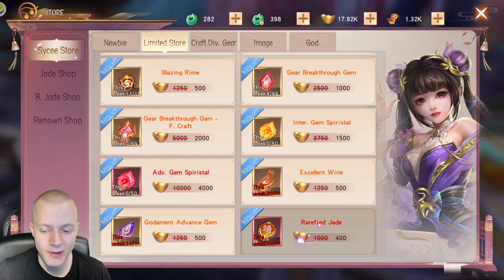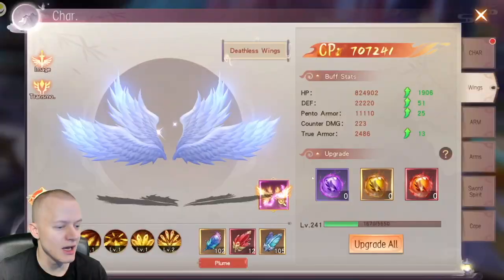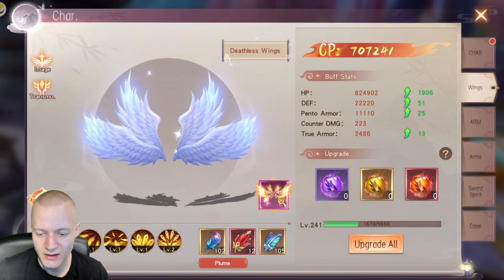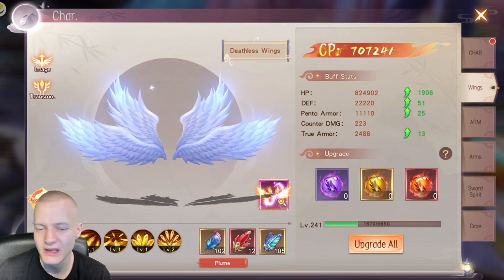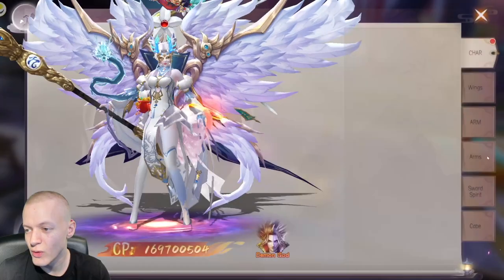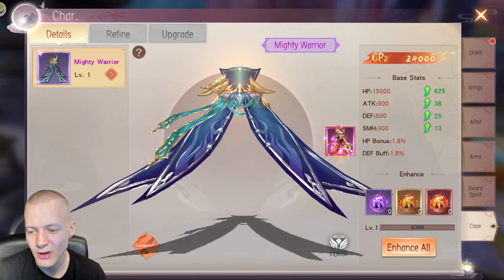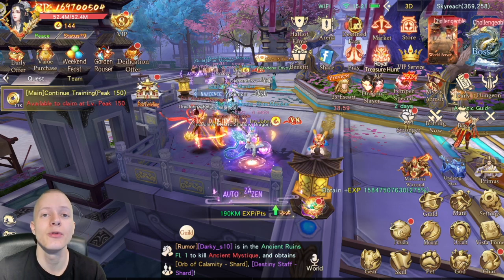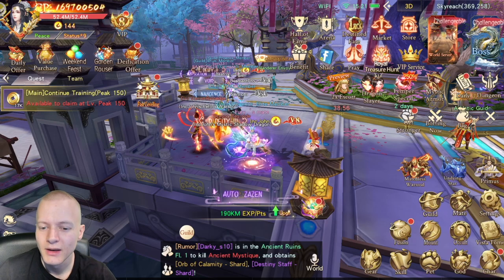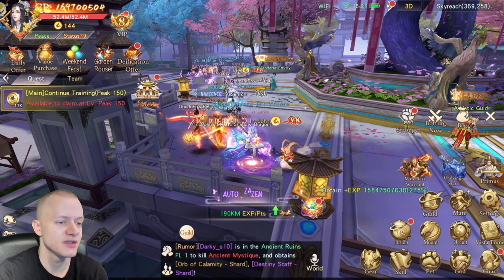For paying players, these systems are worth buying — wings, arms, sword spirit, and cape. They give a ton of combat power. However, Cape requires peak level 130 to upgrade that stuff. After level 400 you transcend trial and go into peak level 1 and so on. You can buy these for wings, arms, sword spirit, and cape.